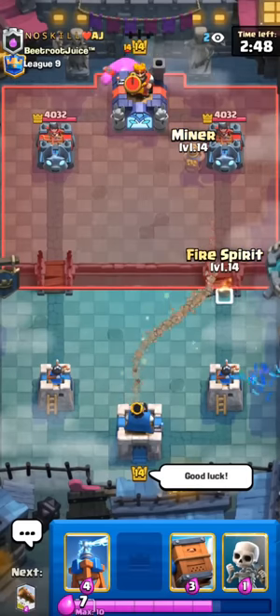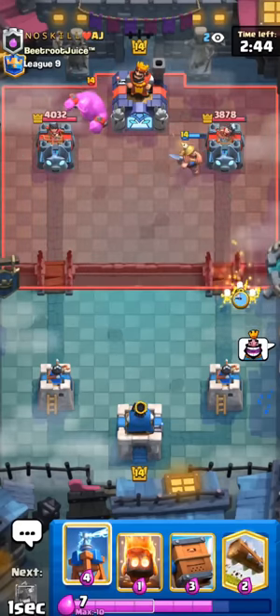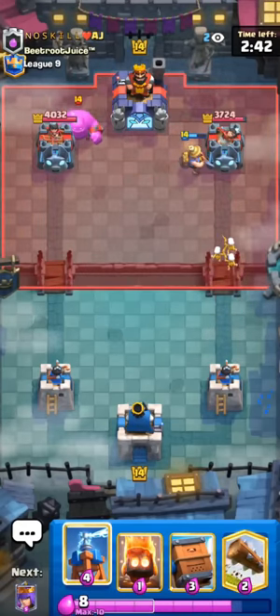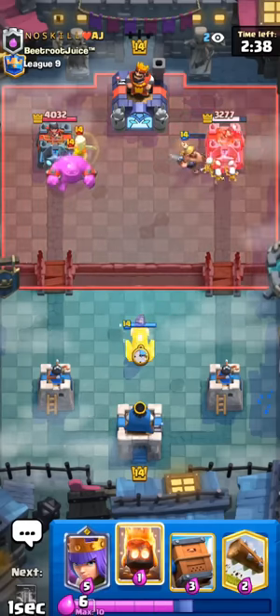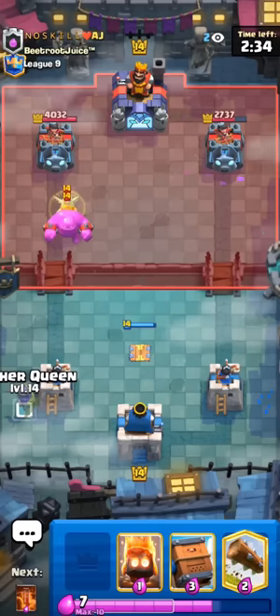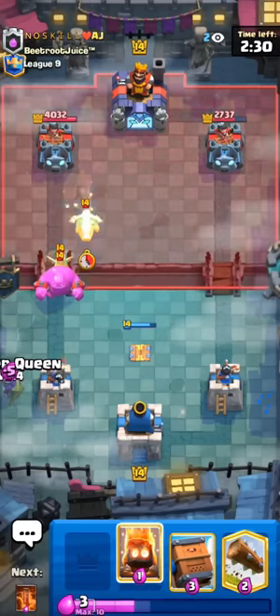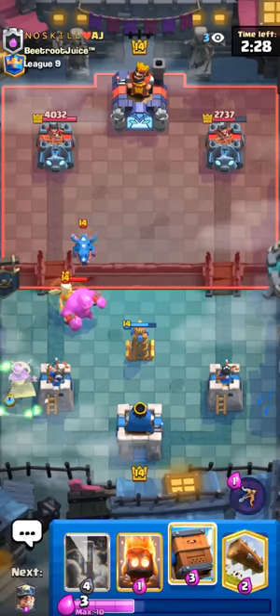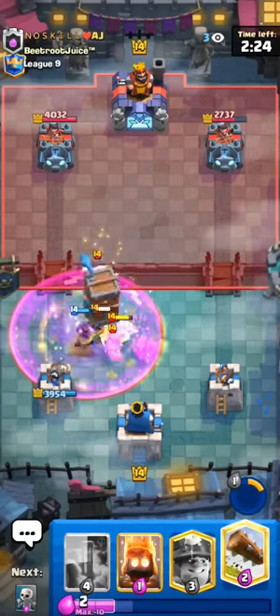Alright, next match. The best starting play with this deck is just to go with a minor right here. It's also fine to go with a fire spirit, log, or something like that. This guy's gonna eagle first — yeah, there's a lot of eagle right now. It's kind of broken in the meta with the new monk and the phoenix as well. Tesla isn't really too good against the eagle, but it's nice to have the delivery and poison in this deck.